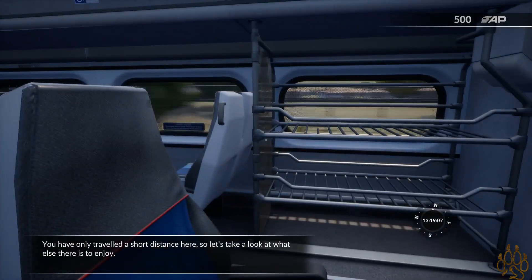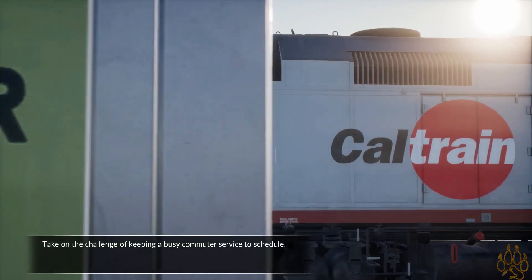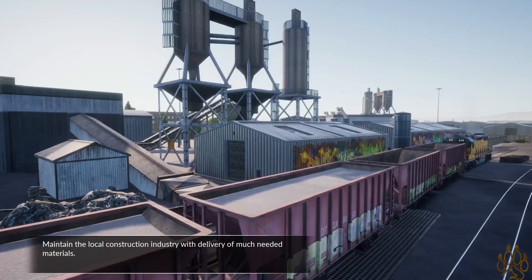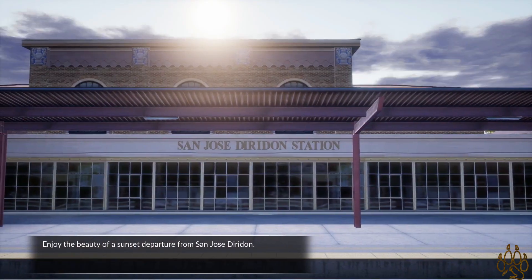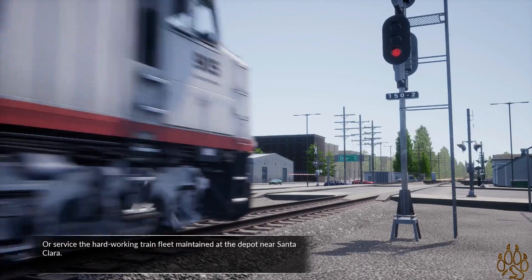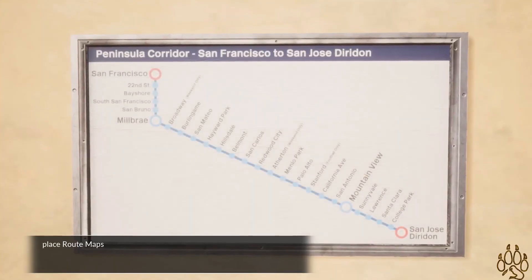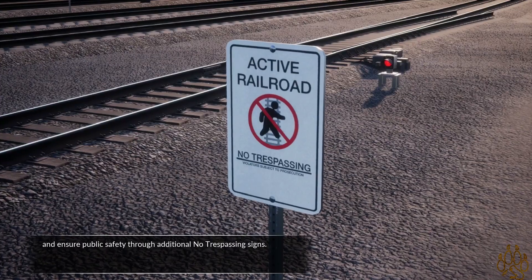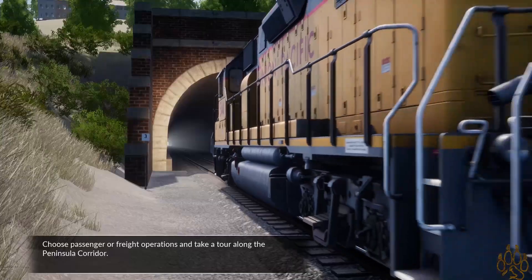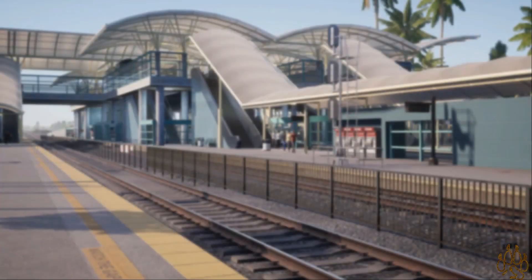You've only traveled a short distance here, so let's take a look at what else there is to enjoy. Welcome to the Bay of San Francisco. Take on the challenge of keeping a busy commuter service to schedule. Maintain the local construction industry with delivery of much-needed materials. Enjoy the beauty of a sunset departure from San Jose Diridon, or service the hard-working train fleet maintained at the depot near Santa Clara. Along the way, place route maps, update tourist information, bring more ticket machines into use, and ensure public safety through additional no trespassing signs. Awesome side missions — passenger or freight operations, and take a tour along the Peninsula Corridor. I love it, I think that's great.